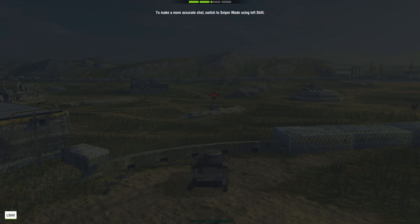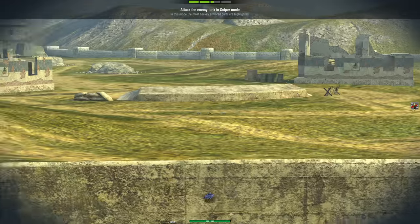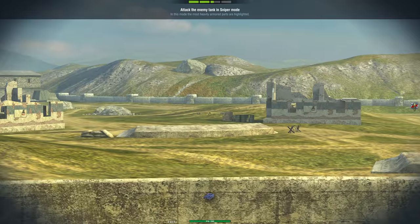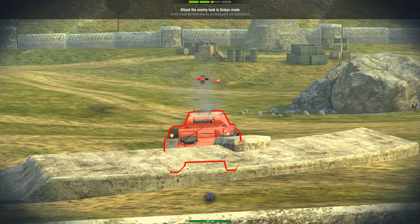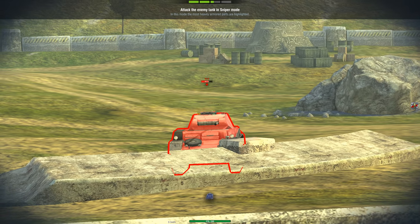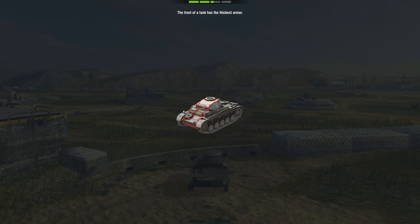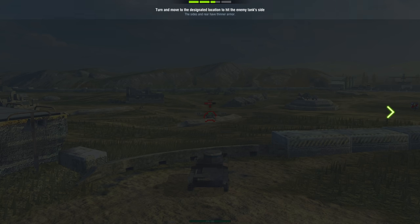This is the only map they really haven't updated the graphics on since it first came into the game. Switch to sniper mode — you can see the graphics on the Proving Grounds are definitely a little old, but it's fine. We're going to penetrate the enemy, we're going to Chi-Ha — this game thought it could outsmart me by not letting me penetrate the front.